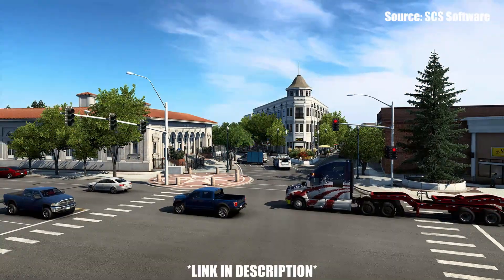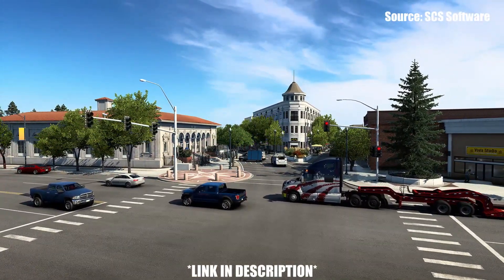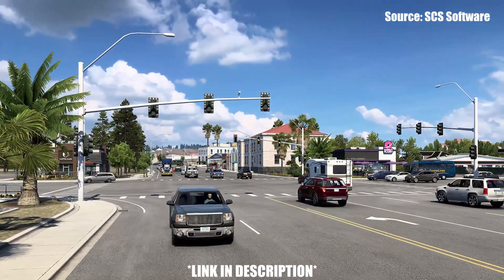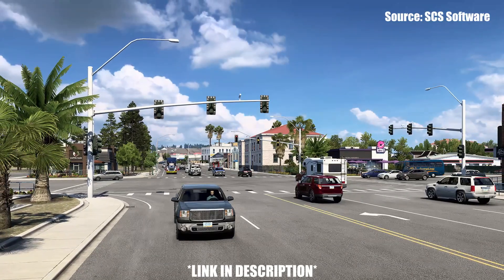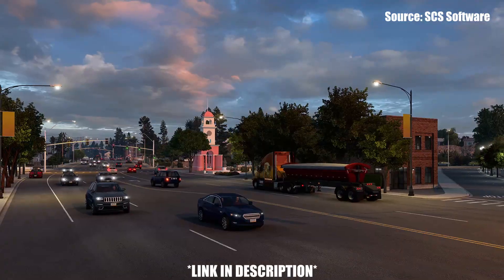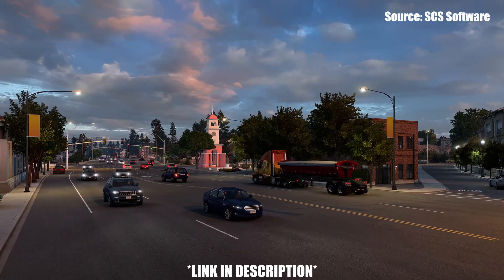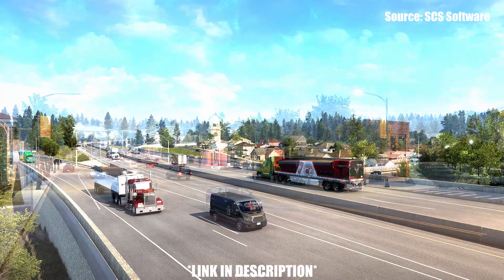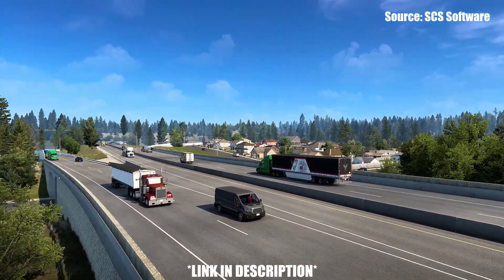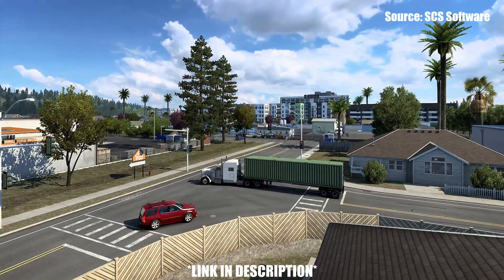Interestingly, the blog post doesn't detail anything about the various depots that will be included within Santa Cruz, but that could be due to the work-in-progress state of these screenshots. Although the screenshots look truly incredible and are highly detailed, it was confirmed at the bottom of the blog post that there were some placeholder depots within these screenshots. Those placeholder depots will be replaced in the final version, but in terms of what we can expect to deliver to and from Santa Cruz, I would imagine it would be more standard commercial goods — but only time will tell.